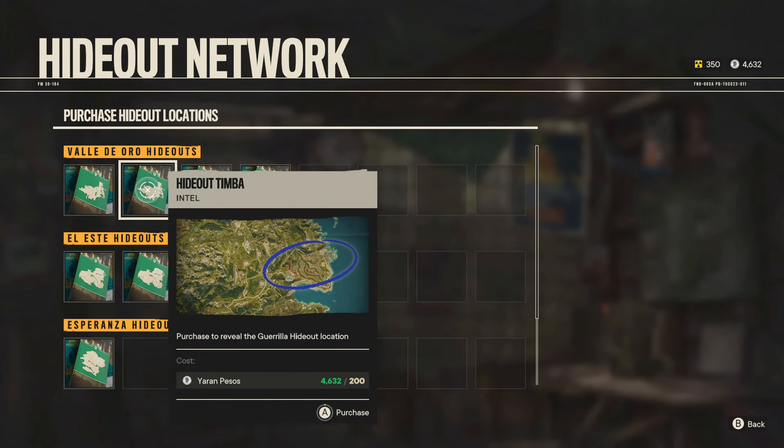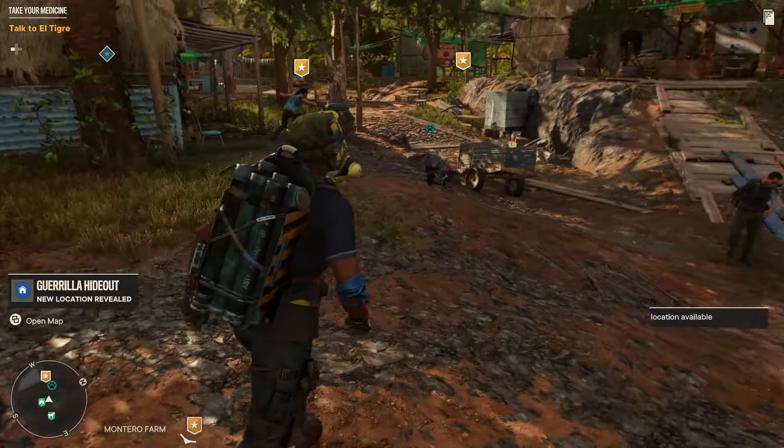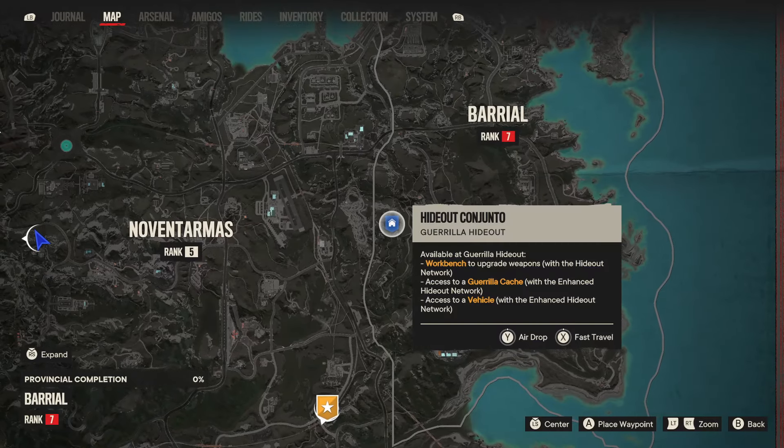What you want to do is buy the hideout called Hideout Conjunto, and this is going to cost you 200 pesos. Purchase it and it's going to unlock that hideout. You'll then fast travel over to it — it's over on the right-hand side of the map.